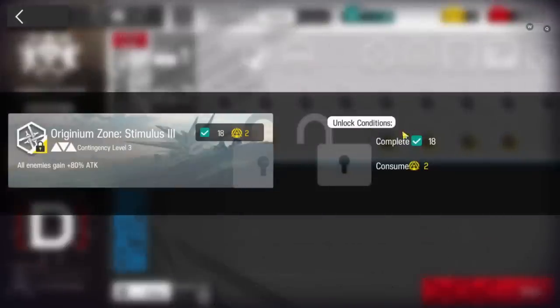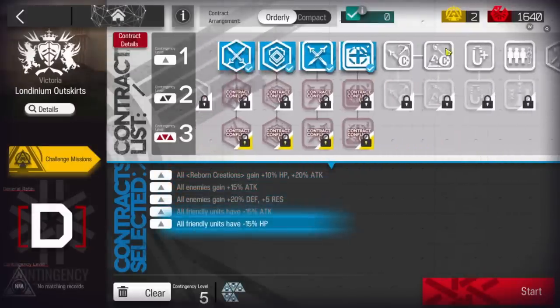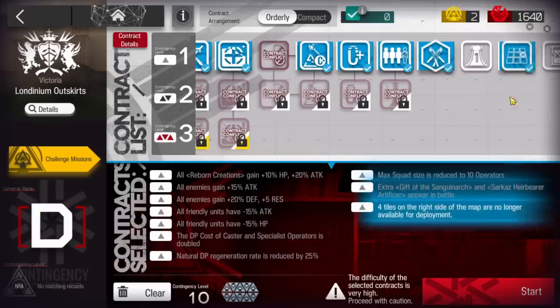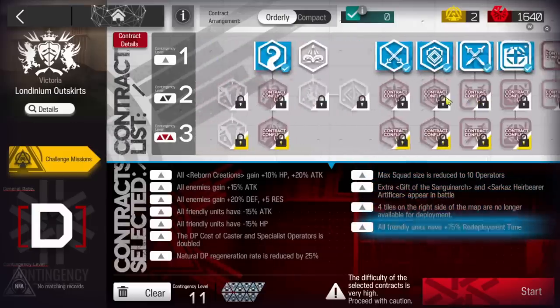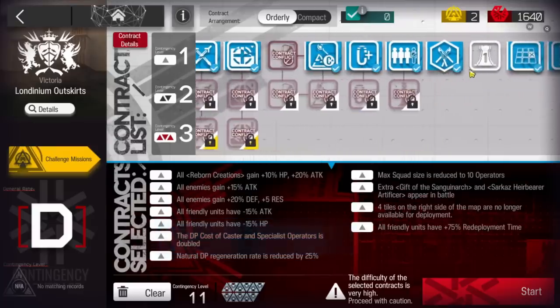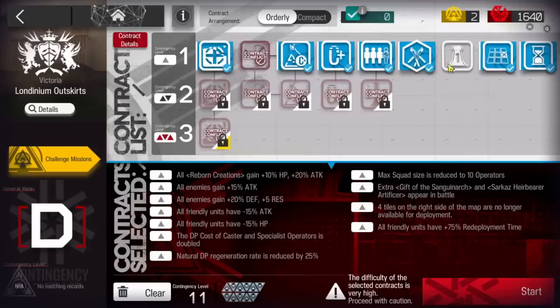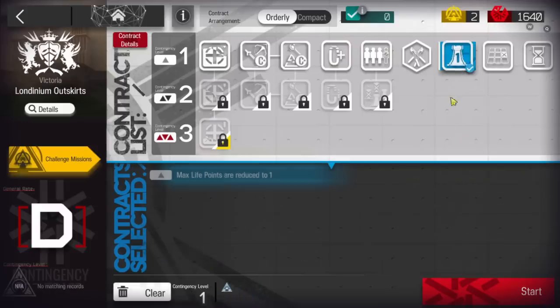You will be able to reach this requirement. We're going to unlock the rating first. The first time you have to take these risks — basically every one except buffing Manfred. Take the specialist and caster one, and don't take the one HP because that is a bit too hard. But if you want, you can clear it once with only this tag to unlock it and increase the number by one.